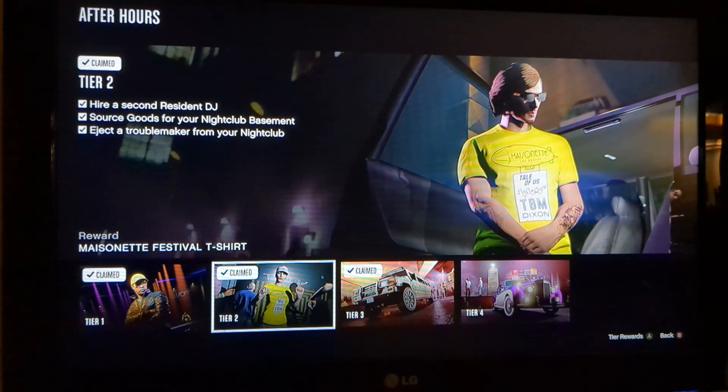The final task is to eject a troublemaker from your nightclub. This was a feature added in the Criminal Enterprise DLC. Once you walk into your nightclub, you get a text from your bodyguard Marcel, and he'll let you know if there's a troublemaker or a VIP. If it's a VIP, you have to take them to the hospital or their house. But if it's a blue dot in your nightclub, that is a troublemaker — usually near the bartenders complaining.